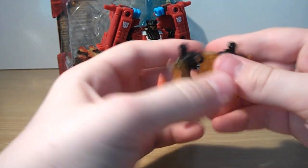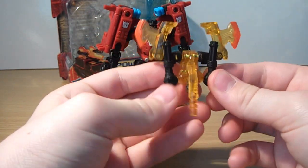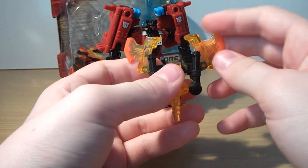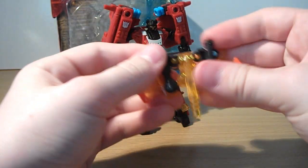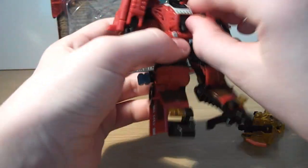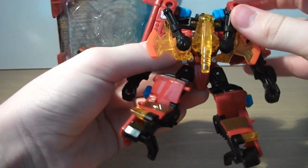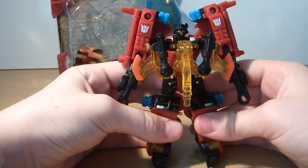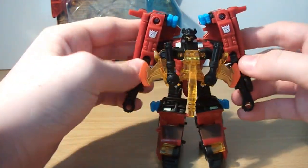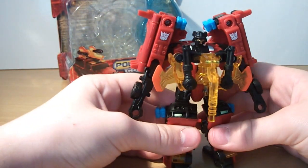I fold that back. The instructions say to just have these up, just like that, but I think it kind of sucks like that, so I just like to rotate these down instead. Then you can just take that little power-up peg and plug it in there. And there you have him - he's got his little power-up Mini-Con mode. Kind of corny. The power-up Mini-Con modes kind of suck, but at least it's something.